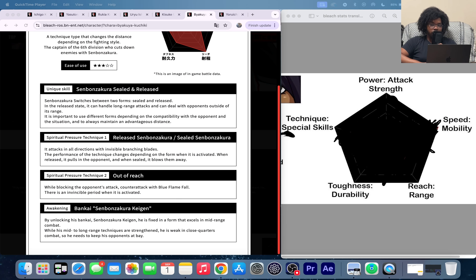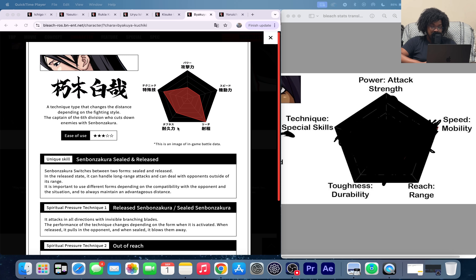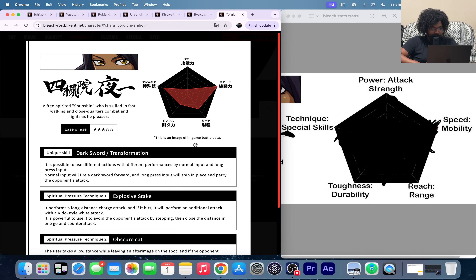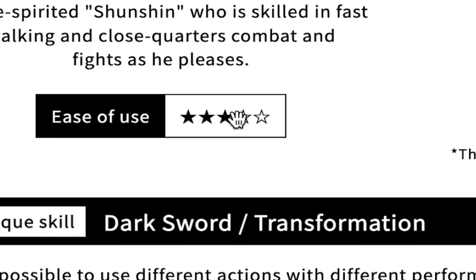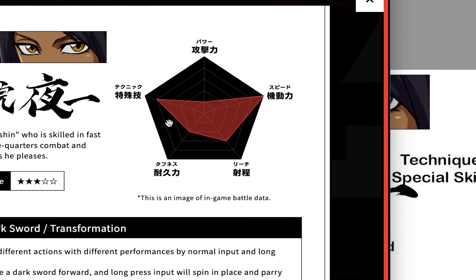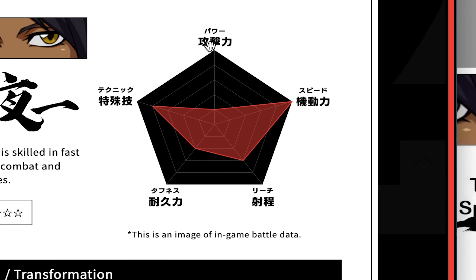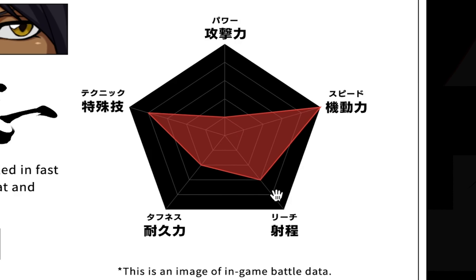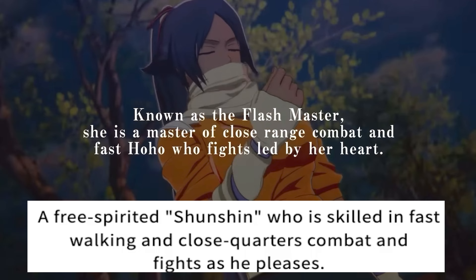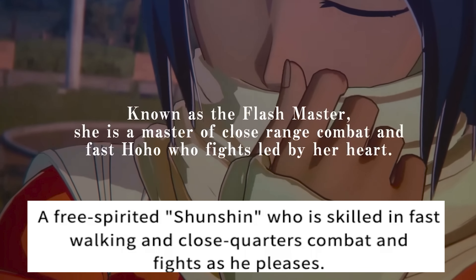He's going to be a hard one to deal with unless the character you have has a lot of counters. And speaking of counters, we have Yoruichi — she is the last character in this video. Her ease of use is mid-tier as well, her speed is off the charts, she's primarily technique, very squishy, doesn't hit hard, and she is okay when it comes to reach. A free-spirited practitioner skilled in flash-step and close quarters combat who fights as she pleases.